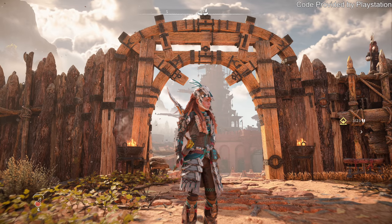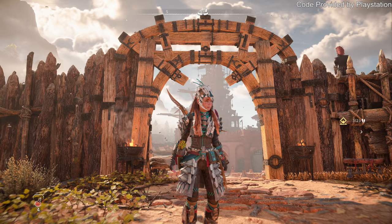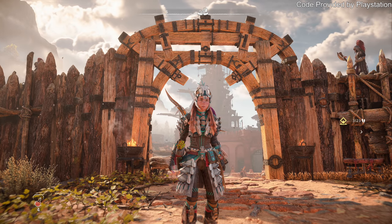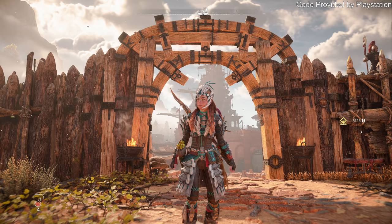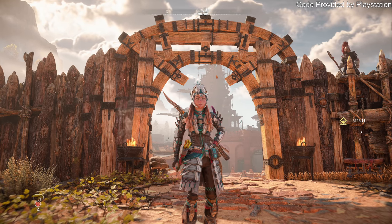Just to briefly go over everything we're going to be covering: a quick overview of map icons and things to look out for, item bar customization, merchants, money, some tips with the focus, material hunting, the usefulness of skills, and a breakdown of what skills I found the most helpful. Then at the end we'll get into those exploration items and the cauldron. Let's jump on into it, and the first thing we're going to do is pull up our map.